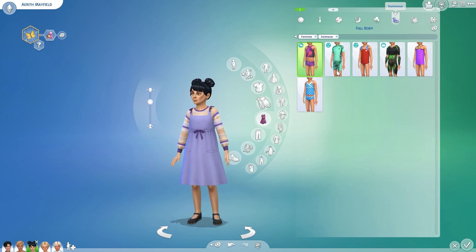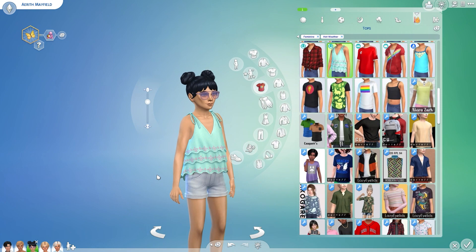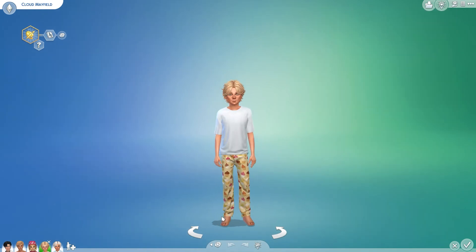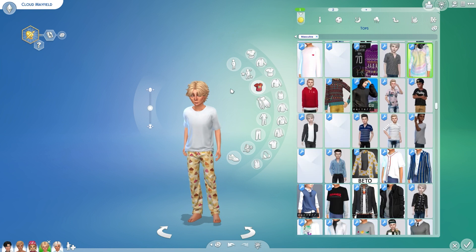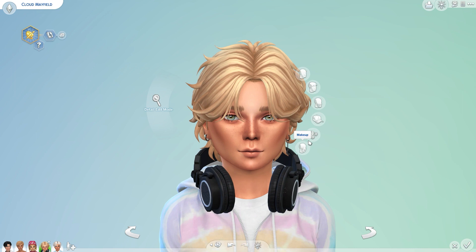Her PJs — the hair isn't perfect but you're not gonna wear your hair up when you sleep, so whatever. Her party wear is cute, I do like that little dress. Swimwear — I thought about building a pool but we don't have one. Hot weather outfit — this top came with the new pack and it's super cute. Then cold weather outfit. Now let's look at Cloud. Those are his PJs. I tried to lean into yellow for him.